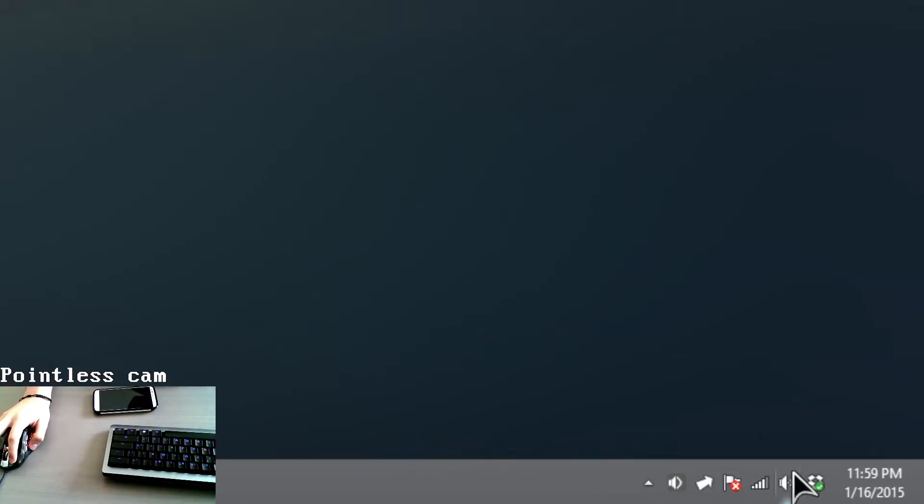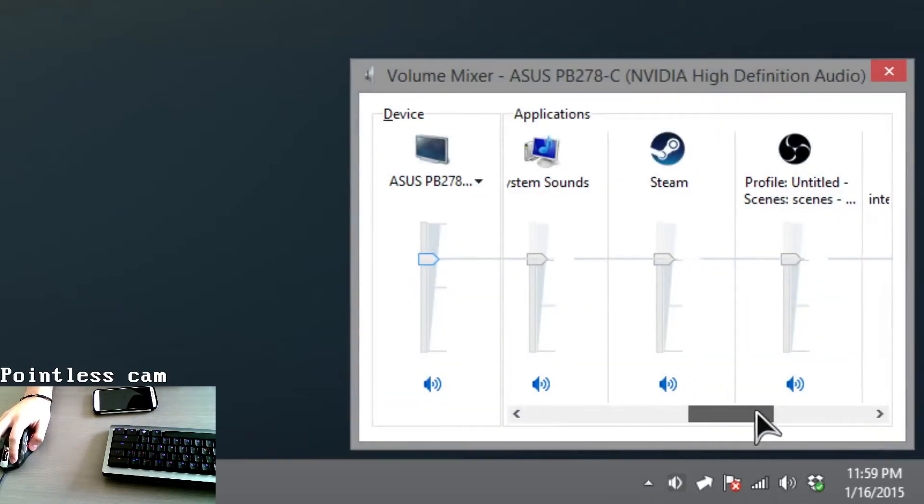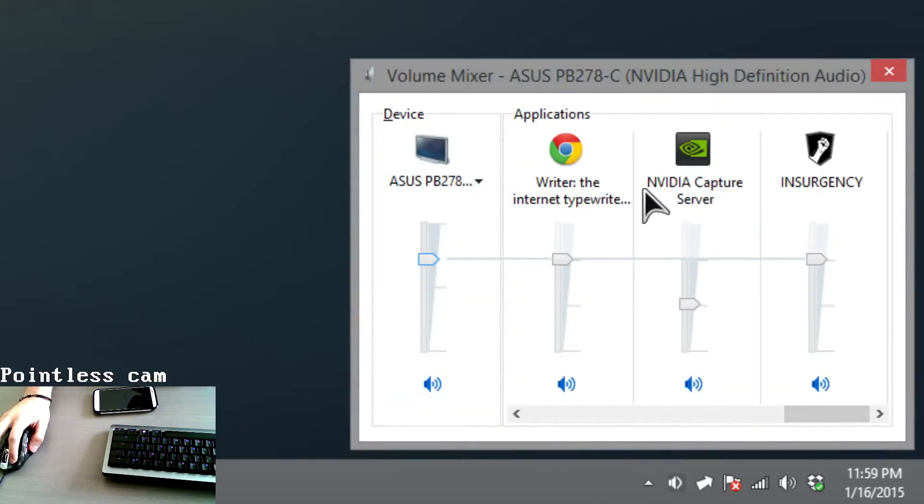Here's how to fix it: go to your sound, click it, then click Mixer and find the one that says Nvidia Capture Server. By moving this, it adjusts the difference between your mic sound and your game sound. Once you find a level that works best for you, just leave it at that.